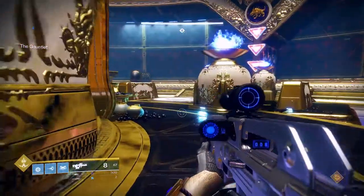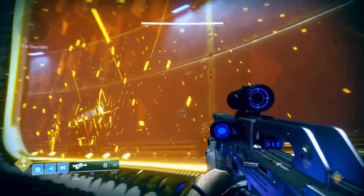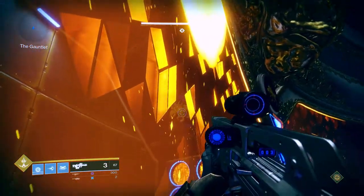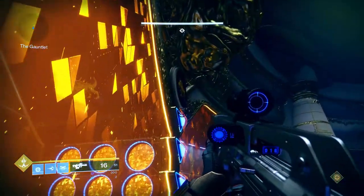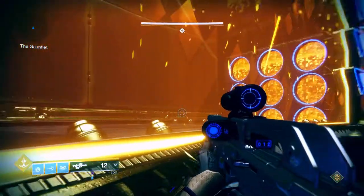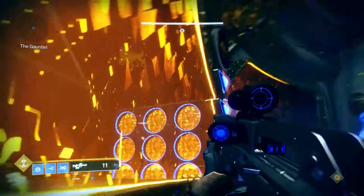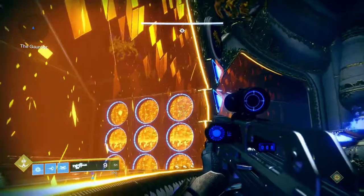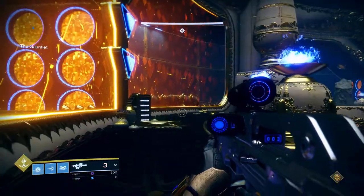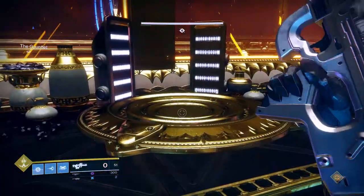Once the ads and heavy guys are dead at all plates, the Gauntlet will open up. The Gauntlet is the area right at the front, behind this orange screen. Inside at the top of the wall you can see a symbol for the plate that you're at — so this is dog plate, and on the inside you can see the same dog symbol. On the wall you'll see a checkerboard grid: three circles on the top row, three in the middle row, and three on the bottom row. As a runner, once the heavy guy is killed, an orb will spawn on top of the gold plate.